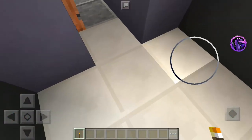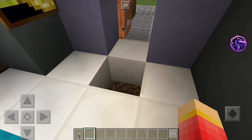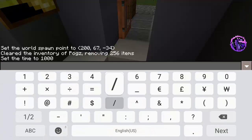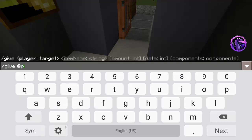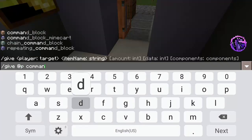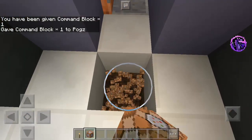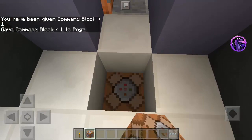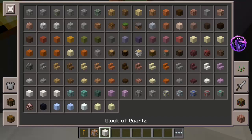We're going to put a pressure plate here, and of course we're going to need the command block. So we type slash give at-p and then just type command_block and press enter. There we go, so we have the command block.